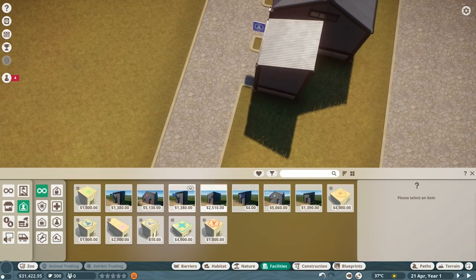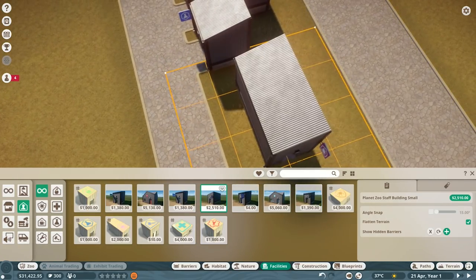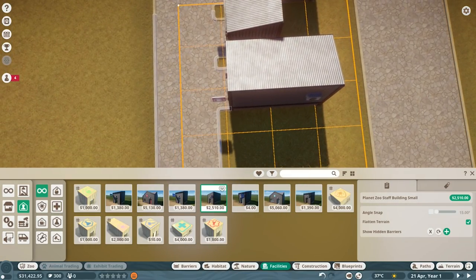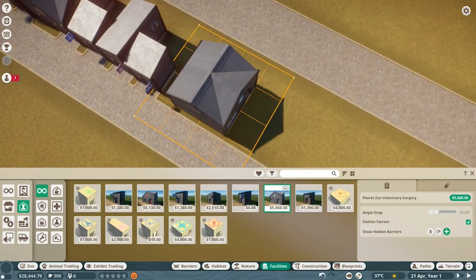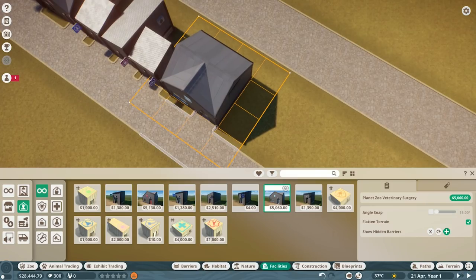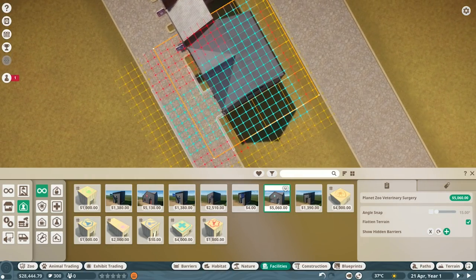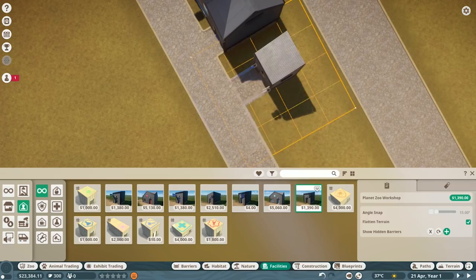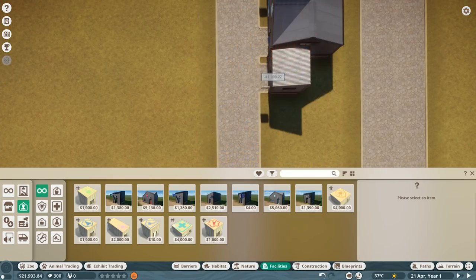Next one would be a staff building - this is where obviously they just go, have a little rest, ready for the day ahead. Being a zookeeper or a vet is not easy work. And then we put a vet surgery down - it's actually quite a big building. But if the animals get injured, the vet will go and pick up the animal, bring it back here, bring it back to full health, and then send it back into the zoo again. We need our animals to be very, very healthy. Workshop - I'm not 100% sure what it does, but it's a staff building and we need it, so I'm going to put it straight down.